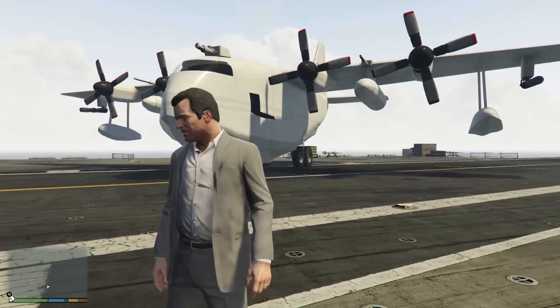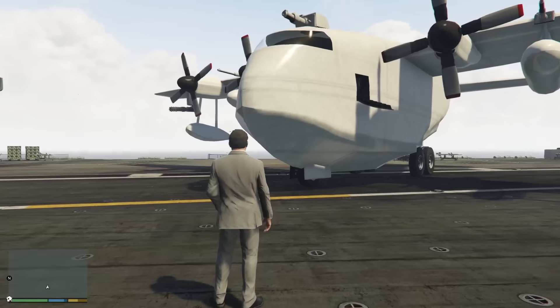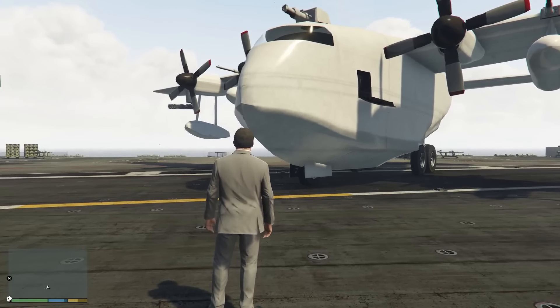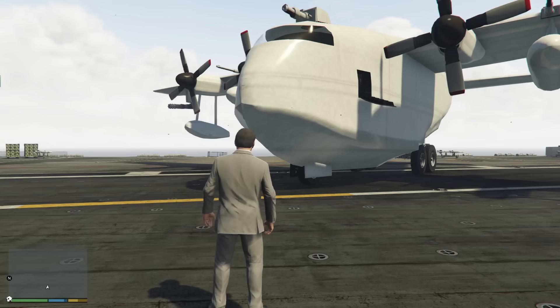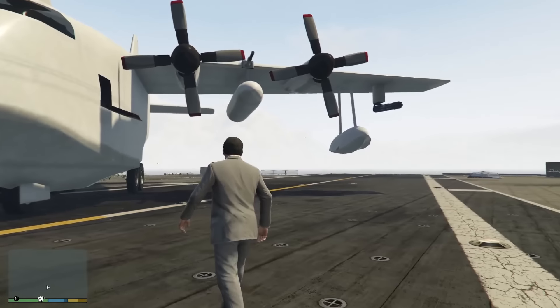Im Hintergrund haben wir ein neues Flugzeug. Das ist ein Amphibienflugzeug, kann man quasi so sagen. Hatte ich ja letztens auch schon mal quasi in Form eines Hubschraubers. Und zwar kann man damit nicht nur fliegen, fahren, sondern auch auf dem Wasser landen.